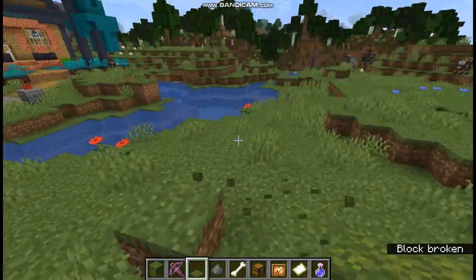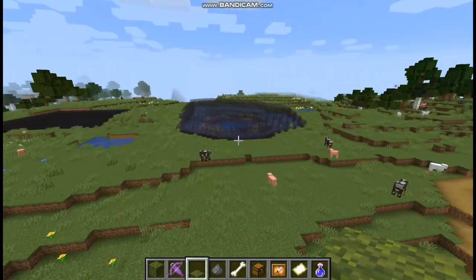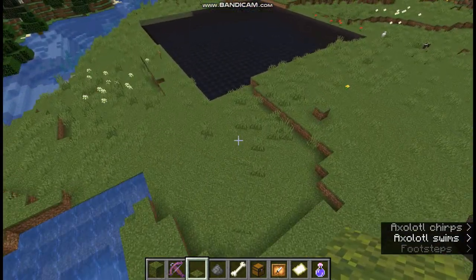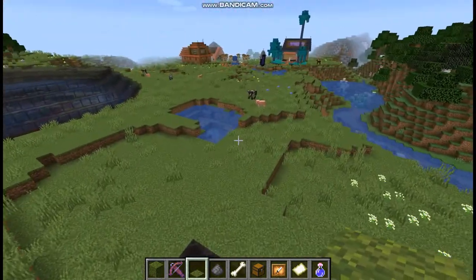By the way, this is a world that I've had for the snapshot going for a while. I've got a couple tanks — one for axolotls, and then my Glow Squid tank seems to keep despawning the Glow Squids even when I put name tags on them. They're all despawned again! Of course they are!